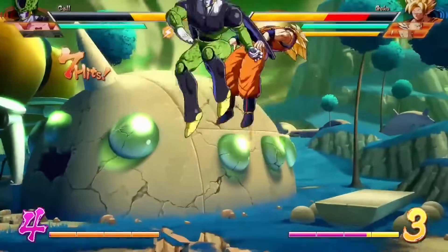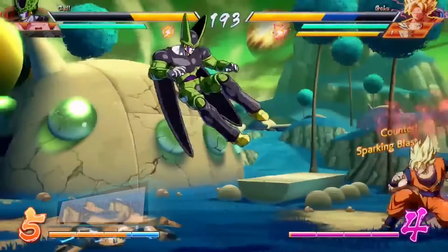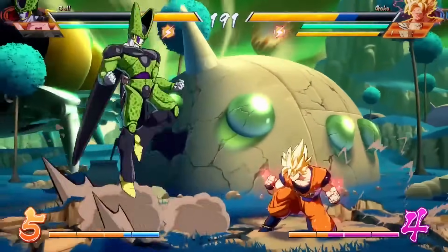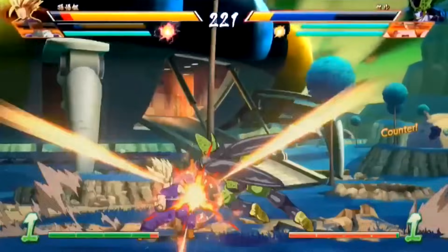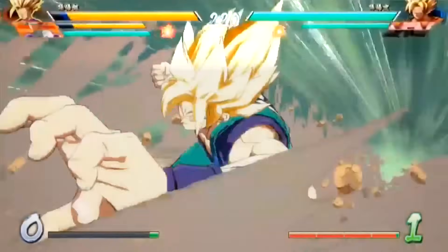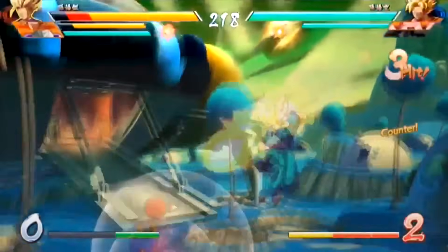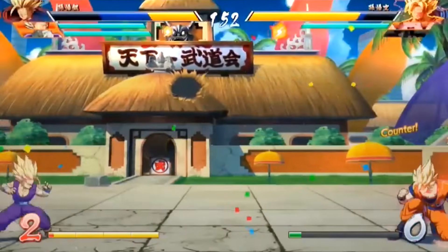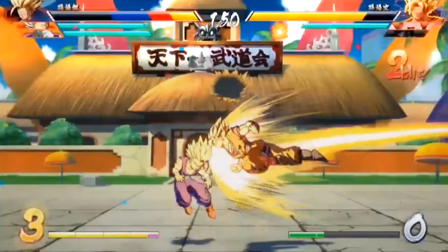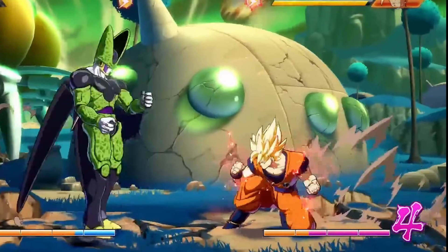There is another way to recover health without swapping your character, and that's using Sparking Blast. Sparking Blast can only be used once per fight and is represented by the lightning icon under the HP bar. When you activate it, you start healing your blue bar, and you can also use it as a combo extender because it cancels any combo you're in. You can also throw your opponent off balance by activating it defensively, as it grants a small period of invulnerability. While Sparking Blast is active, your character will gain an aura and deal increased damage for a short period of time.